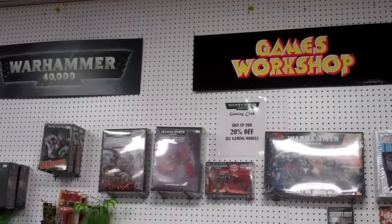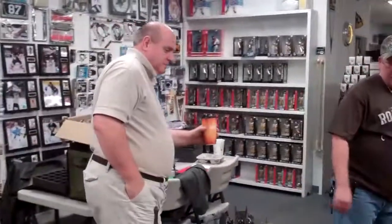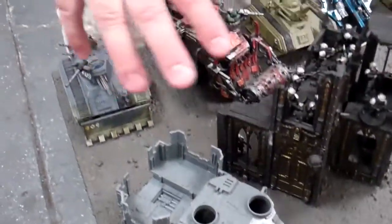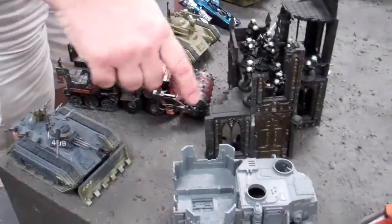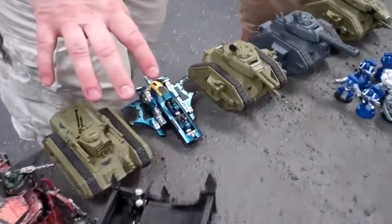Alright guys, we're back at Indiana Sports Cards for another Warhammer 40k. We have a 2v2 right now. Brian, you're playing Imperial Guard. What do you got? Let's start over here. Some proxies, but what are they? Three Chimeras — these two have 10 and 5 in them. A squad here, Headquarters, regimental. Two Hydras here.